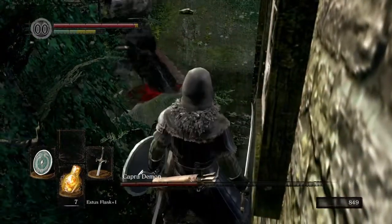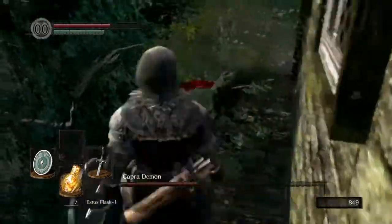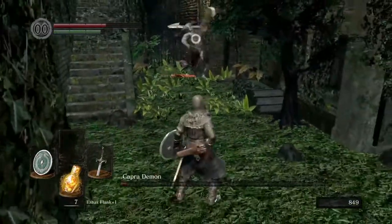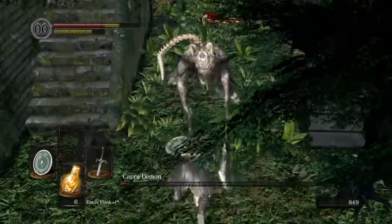Stand up here, shield up — and down he falls. Plunge attack on top of him. Got some better damage that time. And now he's pretty much dead. A throwing knife would do it if you have one, or just a single hit.